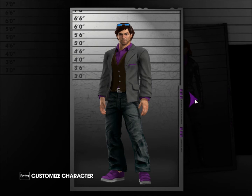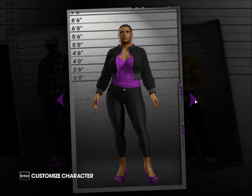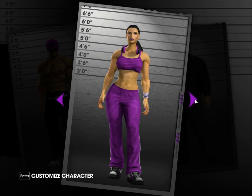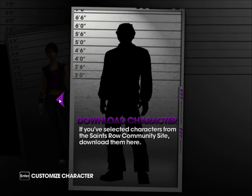First, when you finish the mission you get to this screen. This screen has a whole lot of characters to choose from to start off. You can also download a character if you've selected one from the community site.